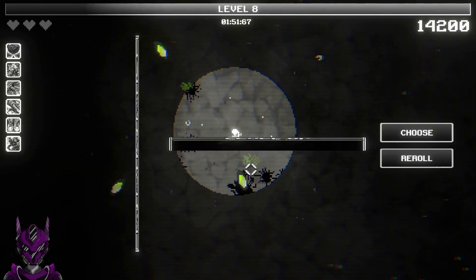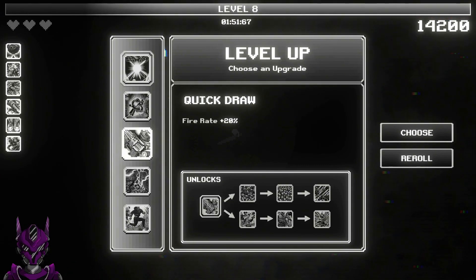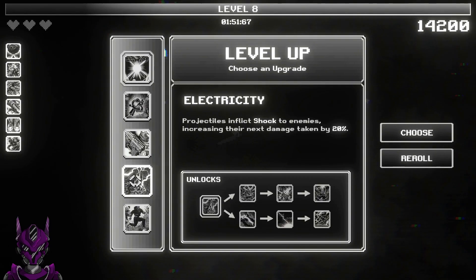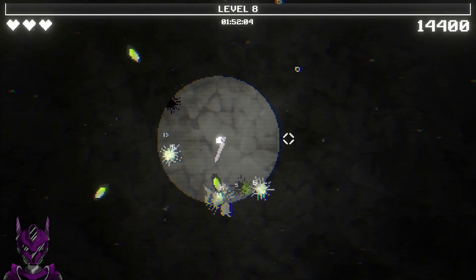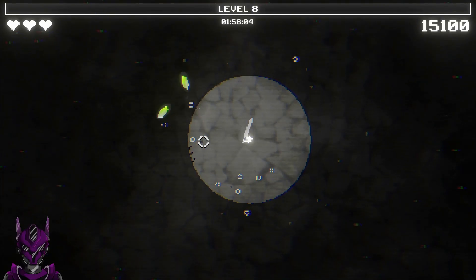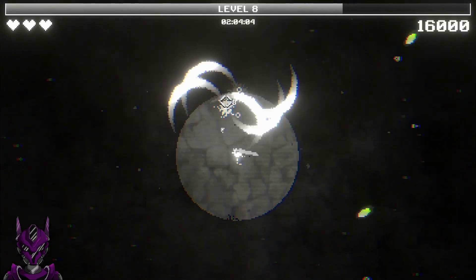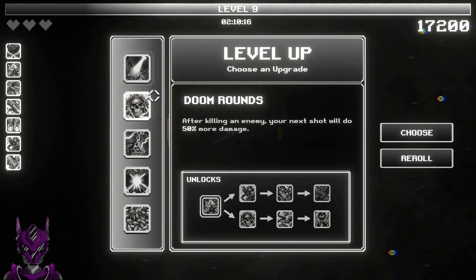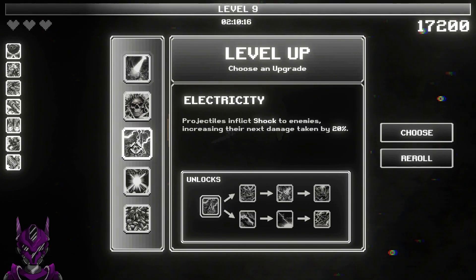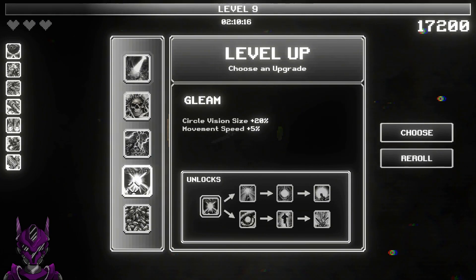I'm loving that. Level eight - claims circle vision side. I just have not messed with this at all. Let's see electricity - yes, it does correlate to swing speed, good to know. I think I avoided that earlier because I wasn't sure. Spotlight, doom rounds, electricity, gloom, melee range, fire rate. Oh, supervision size - I haven't done one of those, good.